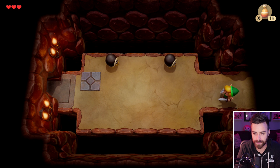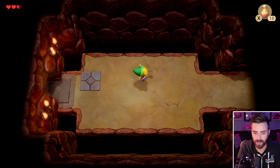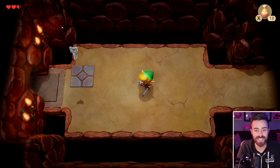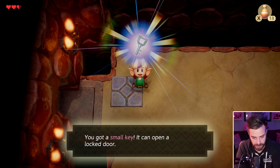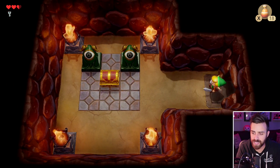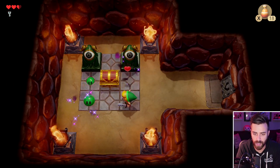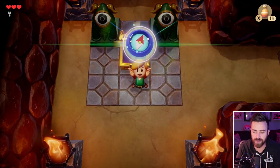Oh, this music. The classic — kill all the enemies and get yourself a key. It's so good! You got a small key; it can open a locked door. Very nice. Lots of saving going on. Those torches lit up as we killed those enemies — that was cool.